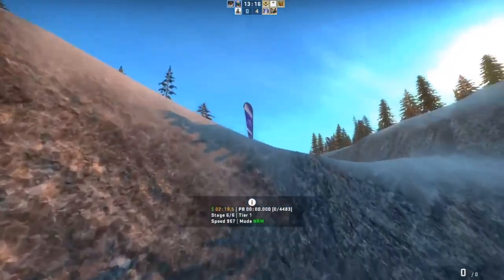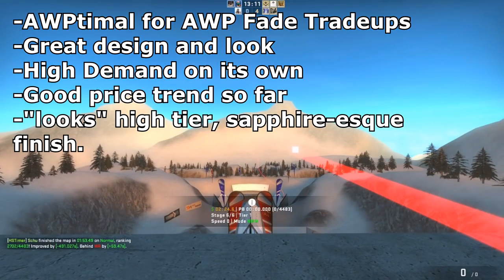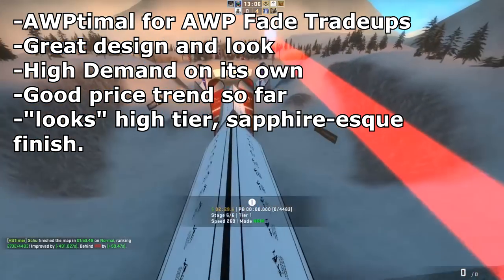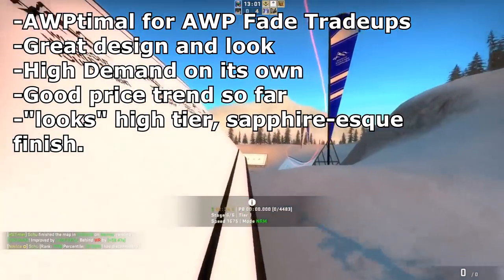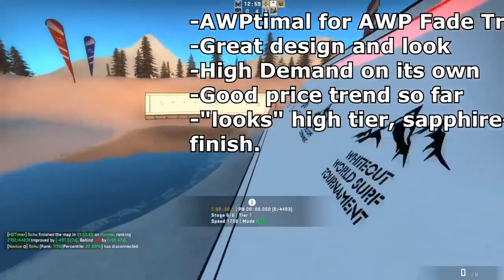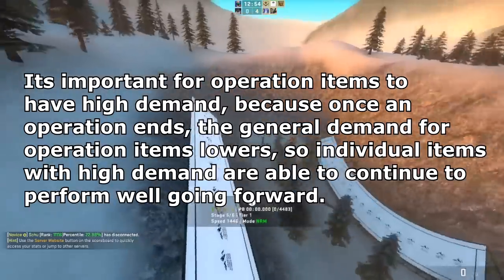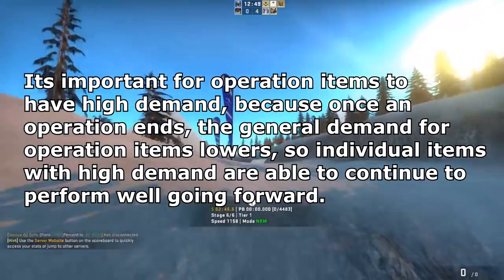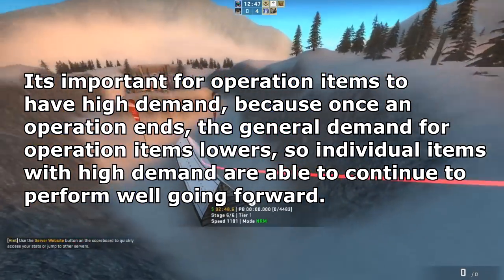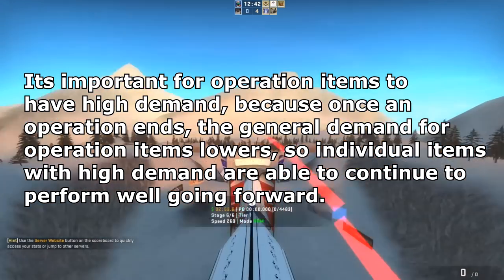The Blue Phosphor has a lot of really good points going for it and a lot to suggest it'll see nice price increases going forward. One of the other big points is that it is very high demand, which is great because after Broken Fang ends there's obviously going to be a lot less of a target for people buying random skins into Broken Fang items. However, because the Blue Phosphor looks so good and is such an important high-tier skin for the M4A1-S loadout slot, more people are going to be able to buy it going forward as there's still going to be a big draw for it.